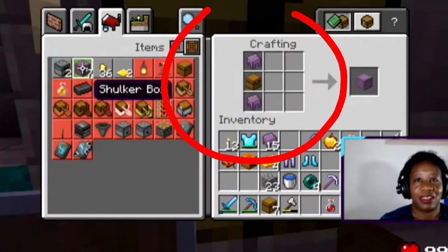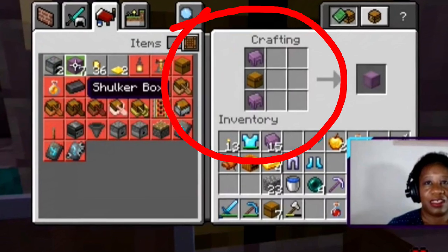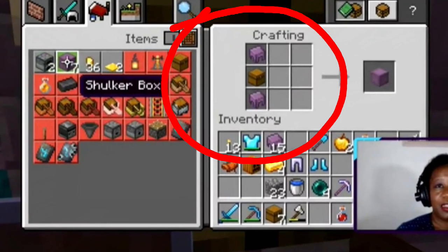To make a shulker box, place two shulker shells in the crafting table — one on top, one on bottom — with a chest in the center.